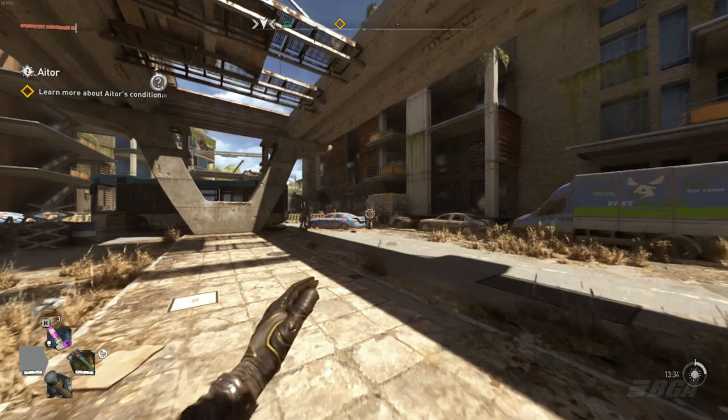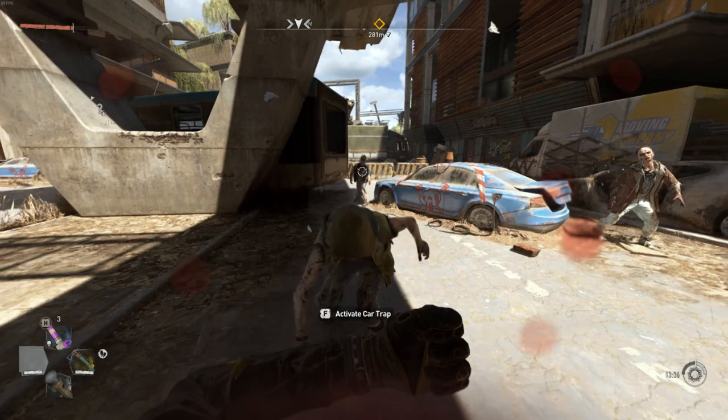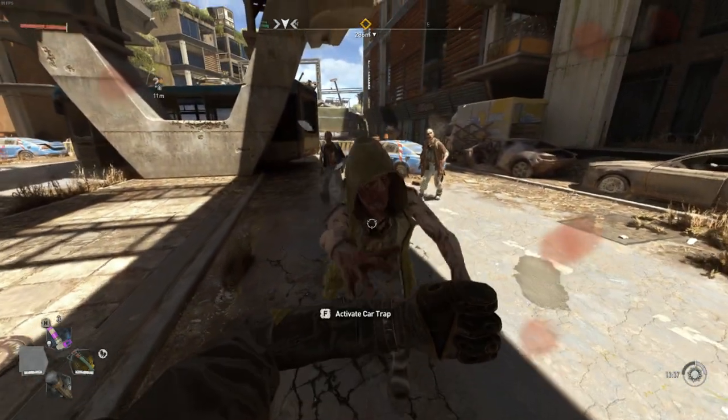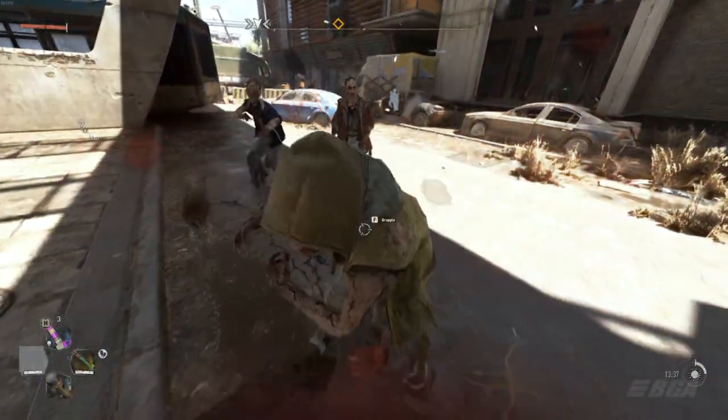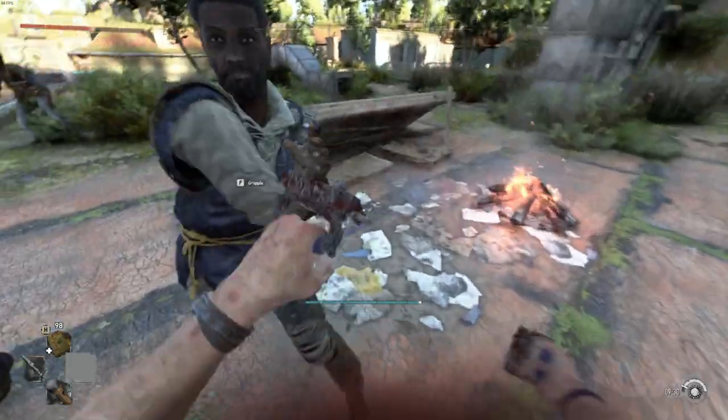The game actually had an animation for a shield. If you've played Dying Light: Bad Blood, the battle royale PvP mode, you'd remember a shield animation in that game. The same animation is present in Dying Light 2, but the shield model itself is removed, so you're basically left with an invisible shield. I don't know why, but it is what it is.